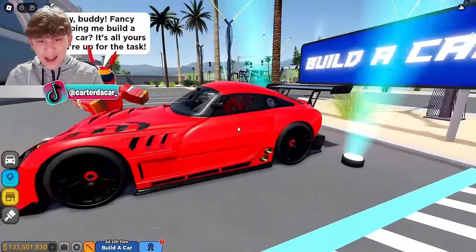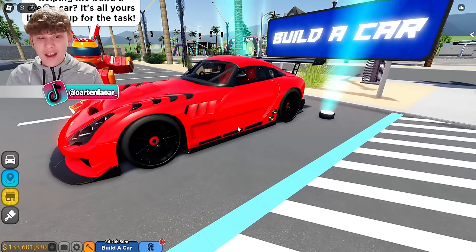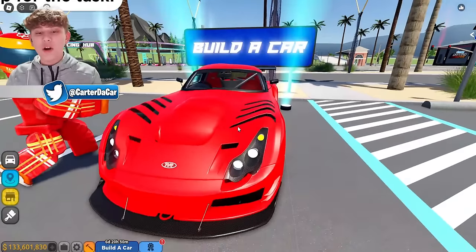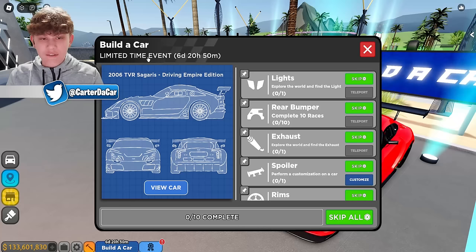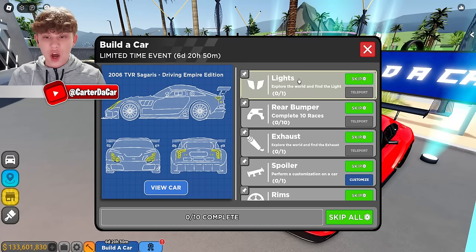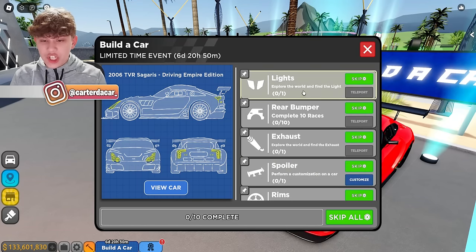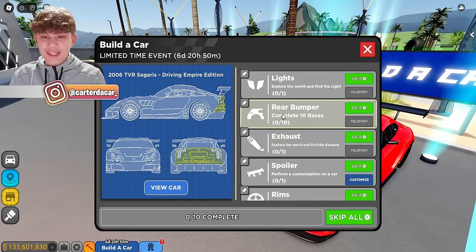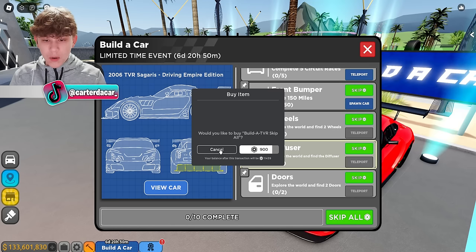Lastly, we have this car right here. You might be asking what it is, because it's not a real car but it's not a fake car either. This is actually a special one-off car made in partnership with TBR and Driving Empire, just for the event. It's called the 2006 TBR Cigaris Driving Empire Edition. You can unlock all the parts by doing certain challenges, or skip all of them for only 900 Robux.